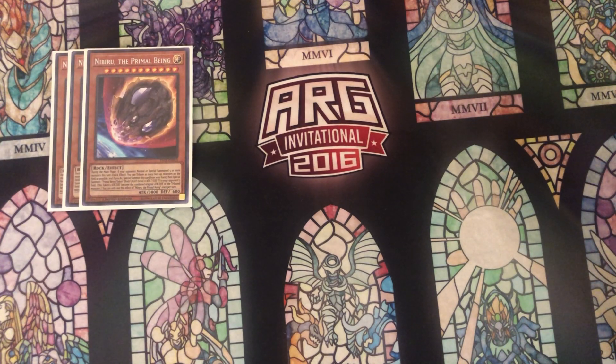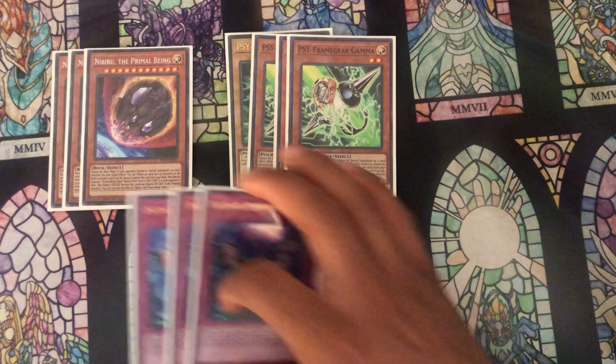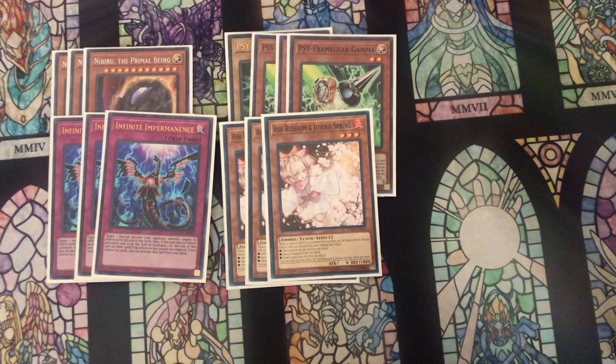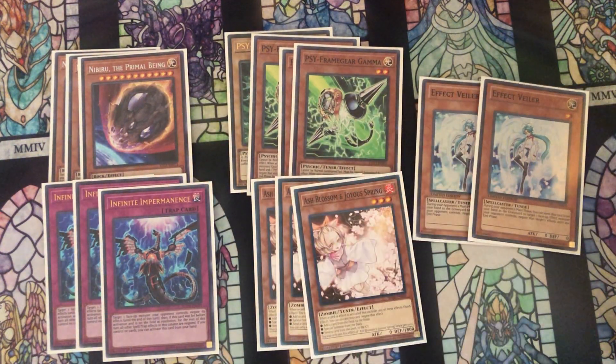Nibiru is still really good against Dragon Link and against Infernoble Knights, and amazing against both meta and rogue decks. Then we also have the second best hand trap in the game — Driver and the three bricks. We also have three copies of Imperm, which is a really good hand trap right now, three Ash which is super versatile, and finally two copies of Effect Veiler. Effect Veiler is pretty much only here for Needle Fiber and Selene; otherwise I'd probably play Droll over it, since Droll is more powerful against the top decks like Dragon Link and Invoke Dogmatica.